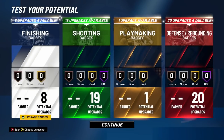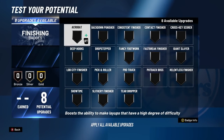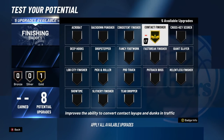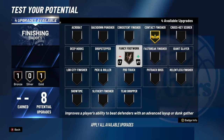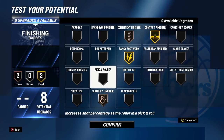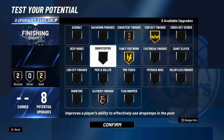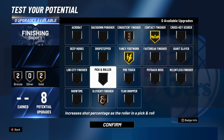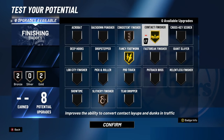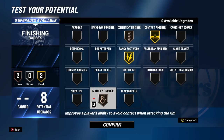Now for badges covering all center builds: the most important finishing badges you need are contact finisher — make sure you max that out, especially since the first build gets contact dunks. If fancy footwork is good again, you definitely want that. Slithery finisher and consistent finisher are also good badges. If you have extras: lob city finisher, deep hooks, back down punisher, and pro touch are solid options. Contact finisher, fancy, consistent, and slithery are the top four.